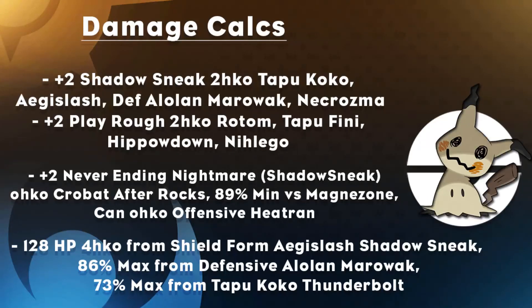For quick damage calcs: a +2 Shadow Sneak 2HKOs Tapu Koko, Aegislash, defensive Alolan Marowak and Necrozma. A +2 Play Rough 2HKOs Rotom-Wash, Tapu Fini, Hippowdon and Nihilego. A +2 Never-Ending Nightmare — the Z-Move off Shadow Sneak at 100 base power — OHKOs Crobat after Stealth Rocks, hits 89% minimum versus Magnezone, and can OHKO offensive Heatran. With the 128 HP investment, you are 4HKO'd by Shield Form Aegislash's Shadow Sneak, take 86% max from defensive Alolan Marowak's Shadow Bone, and 73% max from Tapu Koko's Thunderbolt.